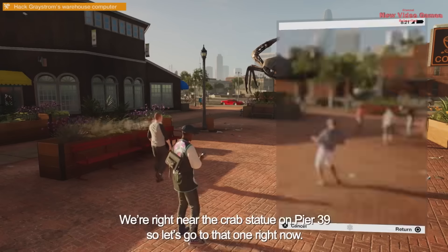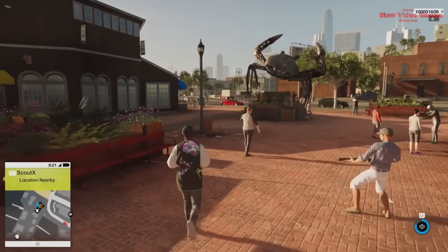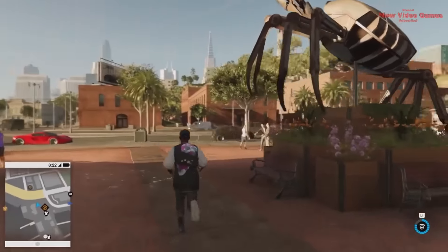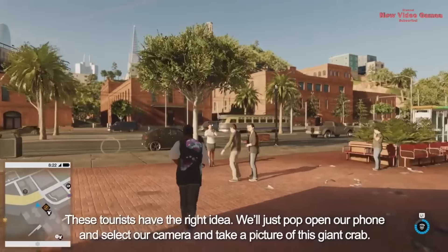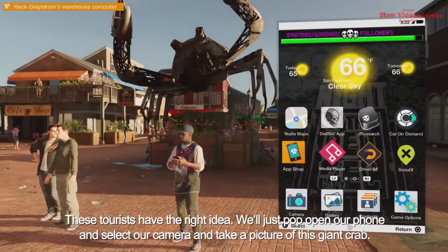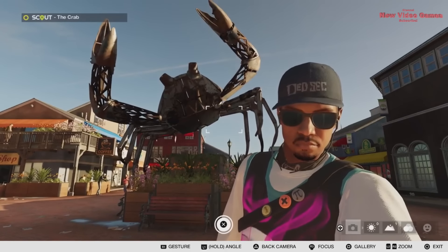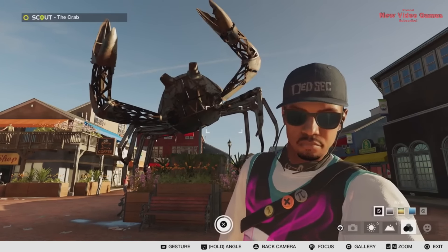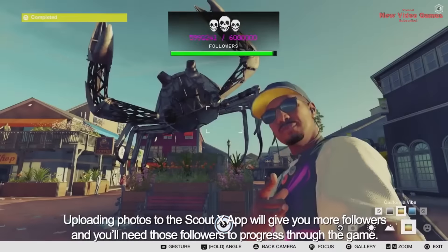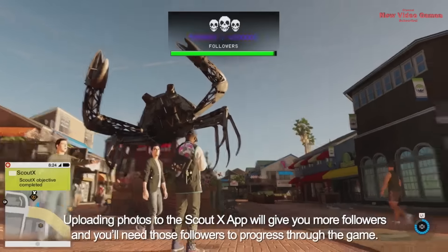We're right near the crab statue on Pier 39, so let's go there now. These tourists have the right idea — we'll pop open our phone, select our camera, and take a picture of this giant crab. Let's make it a selfie and use the California vibe filter. Uploading photos to the Scout X app will give you more followers, and you'll need those followers to progress through the game.